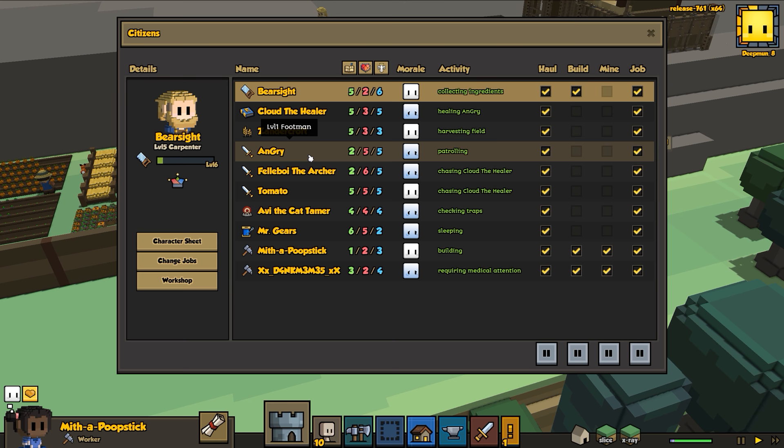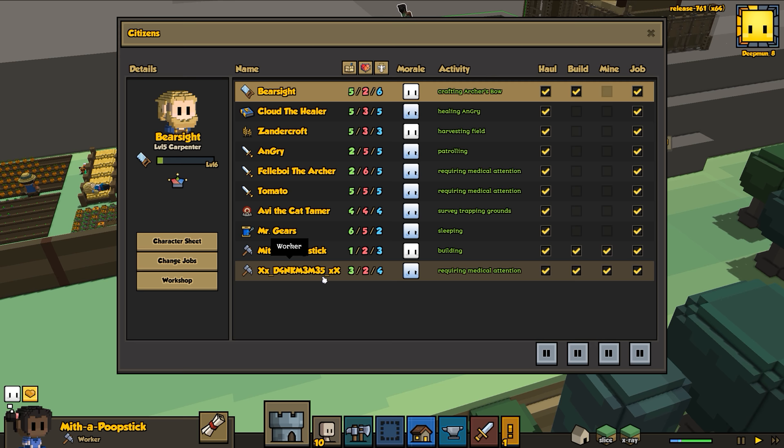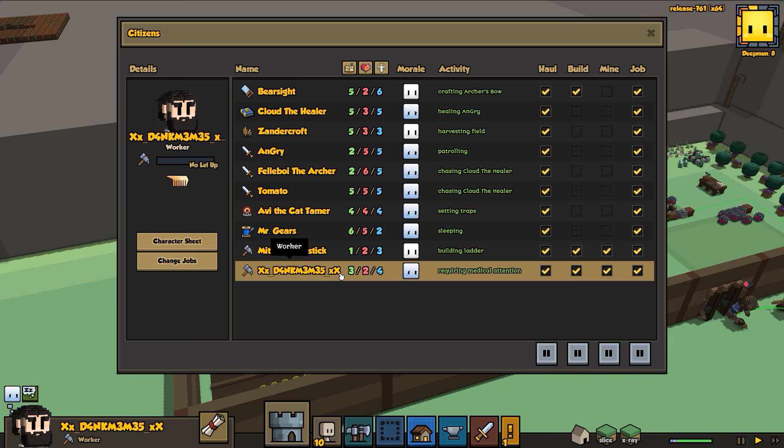We've got another non-warrior here, and then Fell boy, Angry. I think Tomato we might keep as a warrior. I do want another crafter right now - although we could use Dank Meme. I'd rather have somebody with a higher value. What we desperately need right now is somebody to do some masonry work.